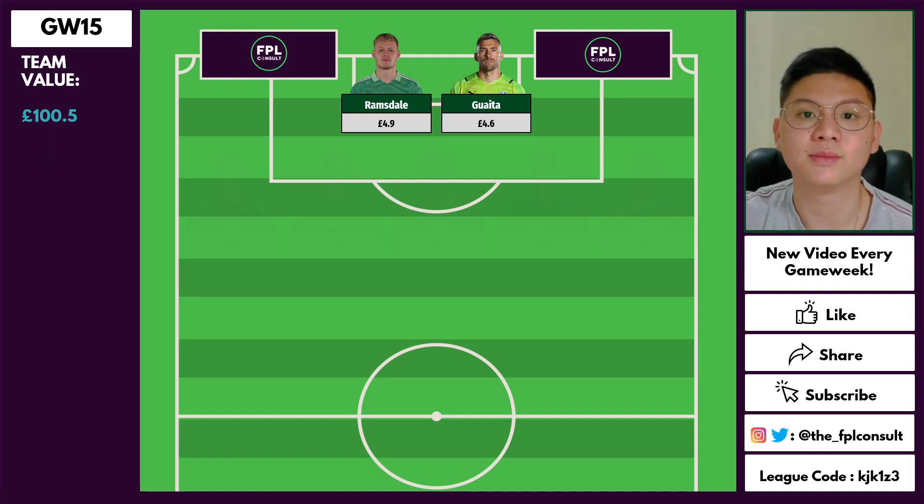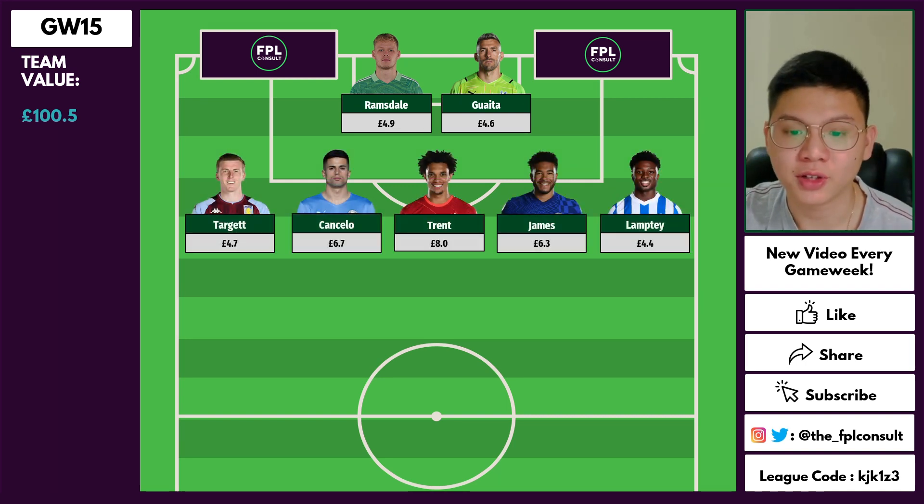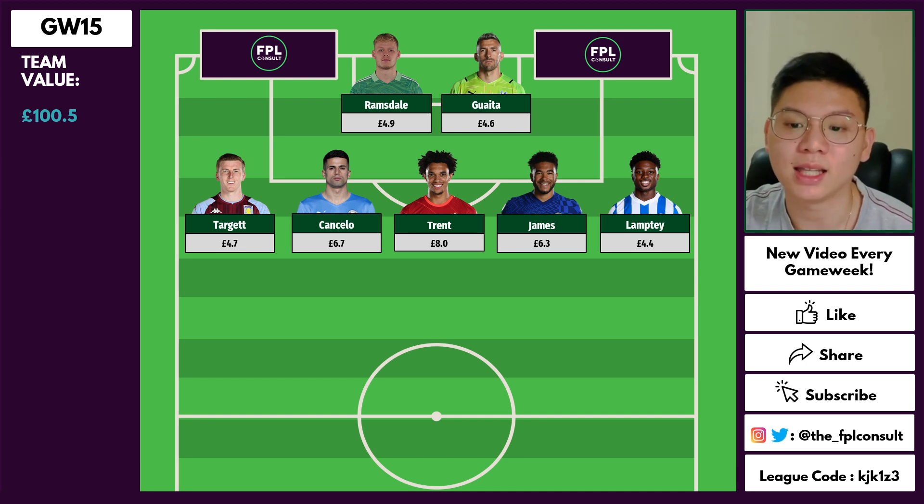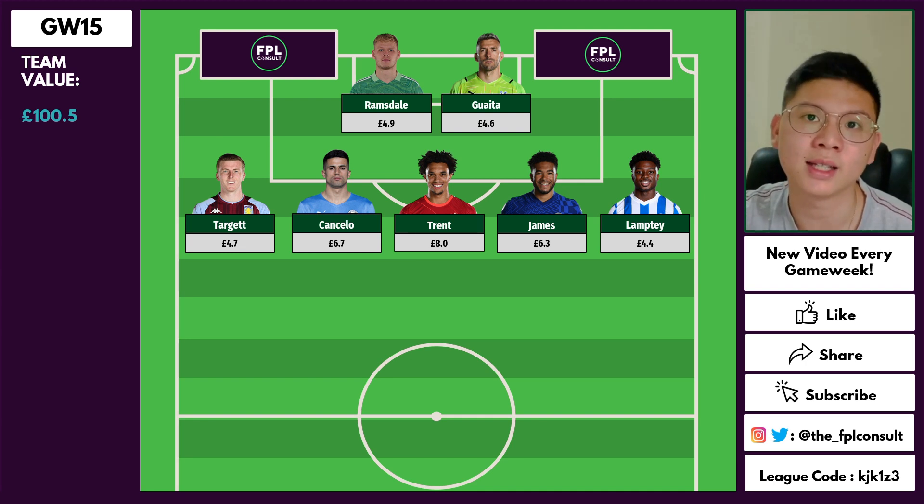In defense we have Targett, Trent, Cancello, James, and Lamptey. The middle three are pretty much non-negotiable at this point of the season. I've chosen Targett because he's a really cheap option and Aston Villa have really picked up their form since Steven Gerrard came in. He's also someone who can get attacking returns — he bombs forward quite often, puts in good crosses, and has even scored a goal recently.